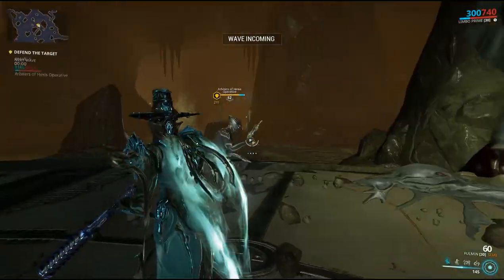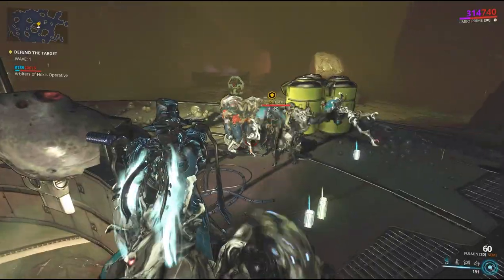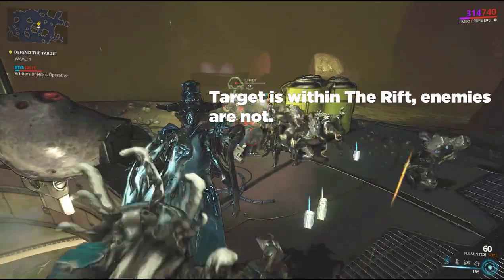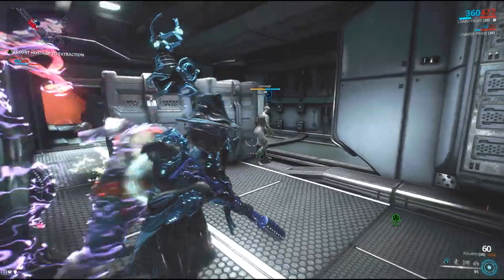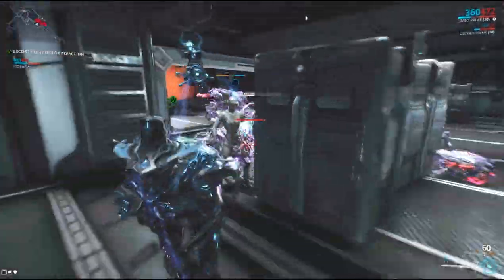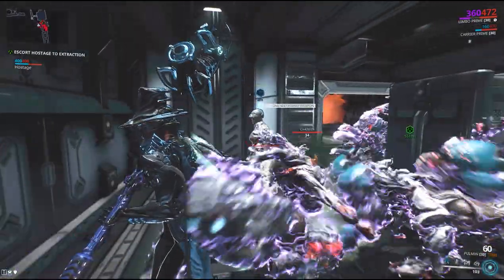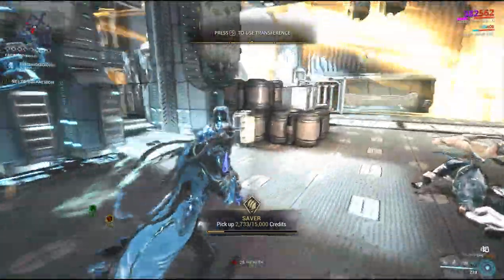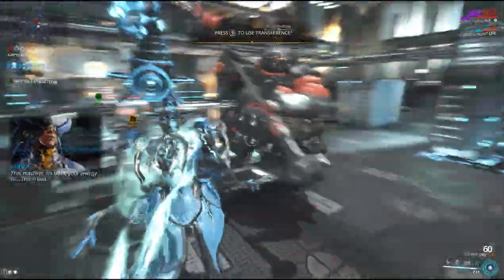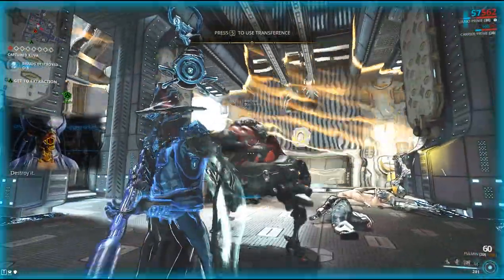For defence missions where the objective is a moving target, banishing the target will achieve the same effect. In rescue missions, banishing your rescue target will make the target invulnerable and still allow them to follow you to extraction. For Kuva siphon missions, Kuva guardians will always stay out of the Rift, even when they step in a Cataclysm sphere, allowing you to ignore them for the entirety of the mission.